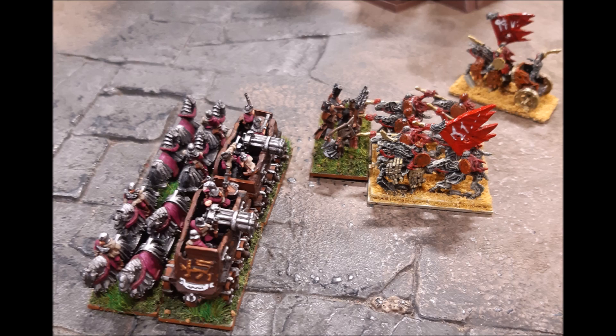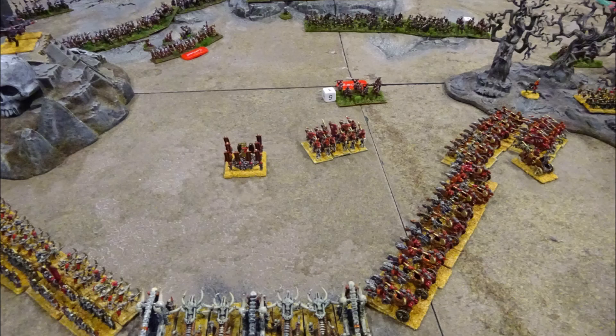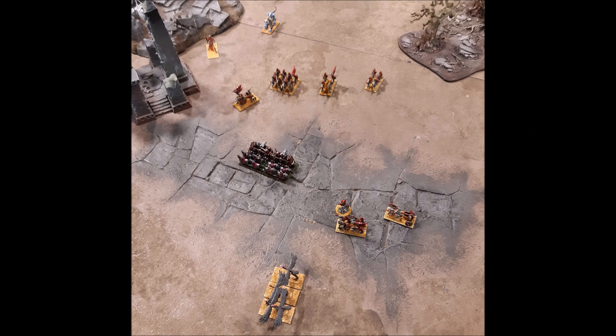The last stand of bears charges recklessly into the undead cavalry this turn. The Kislevite light cavalry advance at the centre but cannot charge their enemy. The Kislevite commanders cannot encourage their troops to advance into no man's land. In combat, all the remaining Kislevite infantry on the right flank is killed off. Only the war wagons remain on the Kislevite right to hold back the undead tide.